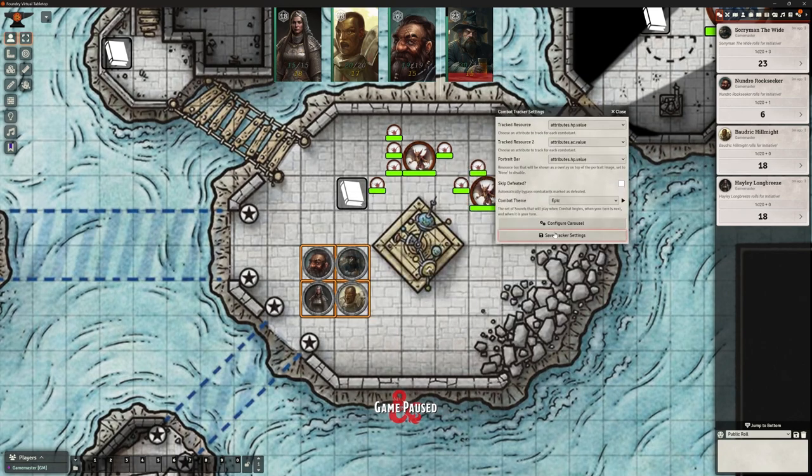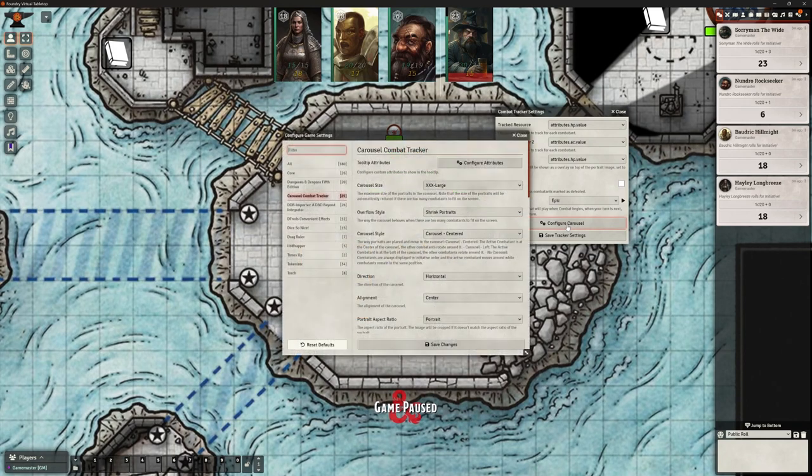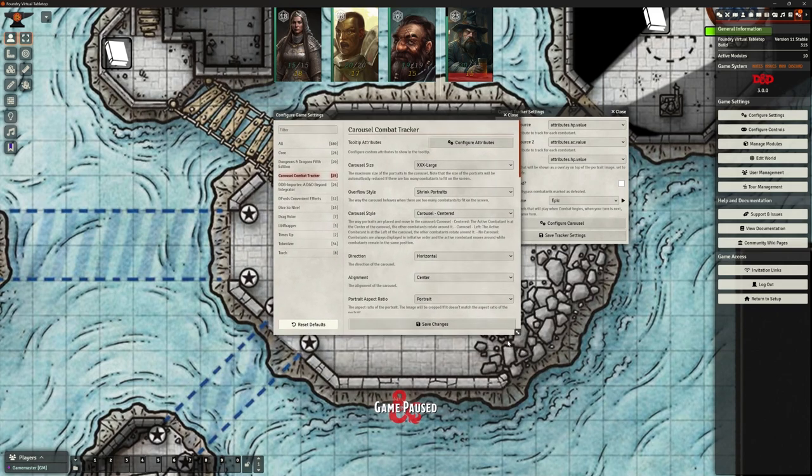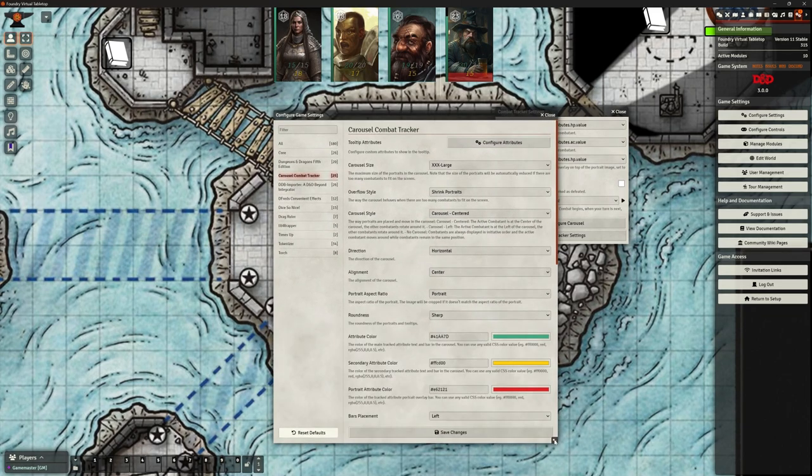Back to the settings - you'll have noticed there is a Configure Carousel option here. Clicking that takes us to the same place as our Game Settings, but directly to our Carousel Combat Tracker settings. There are quite a few options in here, but most of them are purely visual rather than functional.